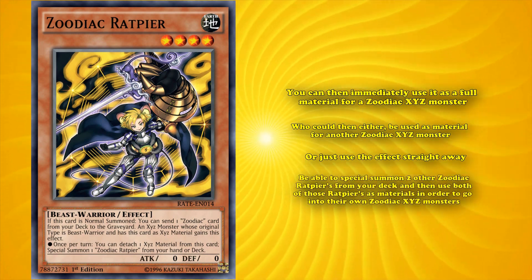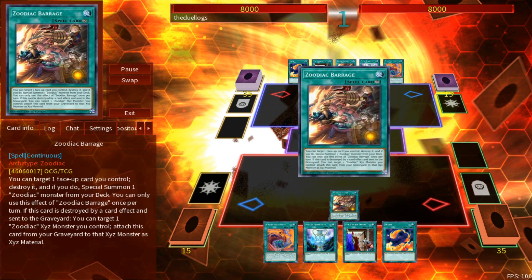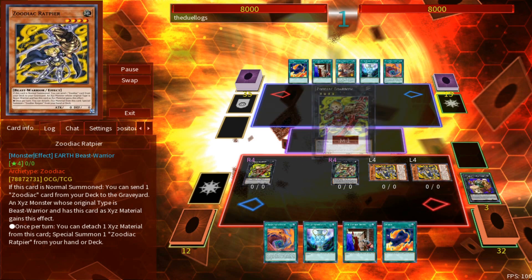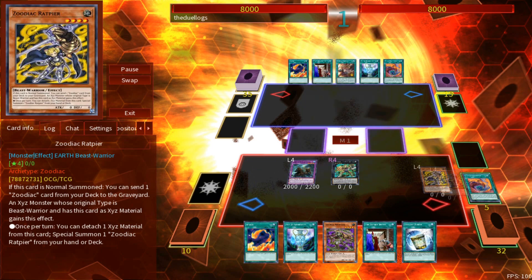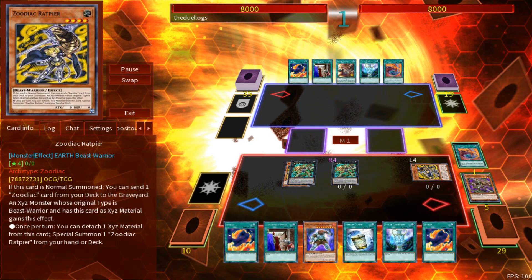Basically, you'd be able to special summon two other Zoodiac Ratpyrs from your deck, and then use both of those Ratpyrs as materials to go into their own Zoodiac Xyz monsters. During full-powered Zoodiac days, being able to get a single Zoodiac on the field was enough to start a whole bunch of really good combos that could allow you to set up a full board of monsters while drawing an additional five cards from your deck, and also searching out a whole bunch of whatever you wanted. Zoodiacs had two really good Xyz monsters in Zoodiac Broadbowl and Zoodiac Drydent, and Zoodiac Ratpyr was just ridiculously good at furthering Zoodiac plays — it was a one-card plus two in card advantage in one of the most consistent decks in the game's history, which could be recycled further with Daigusto Emerald.